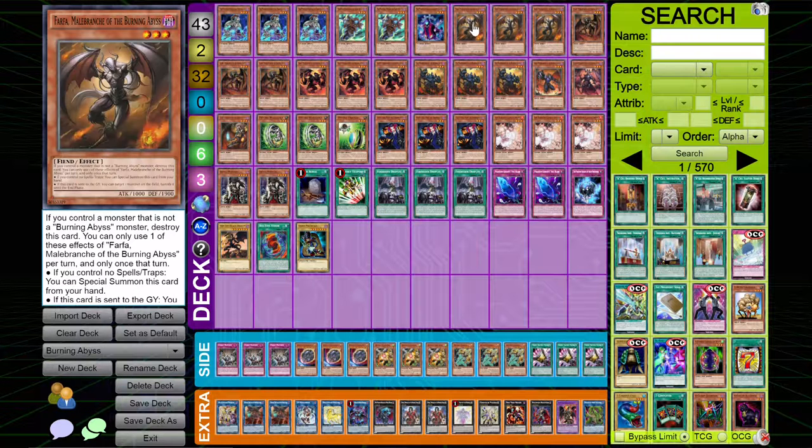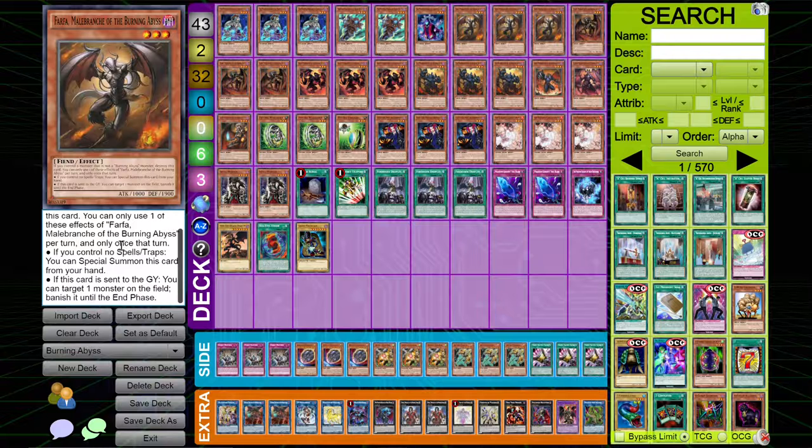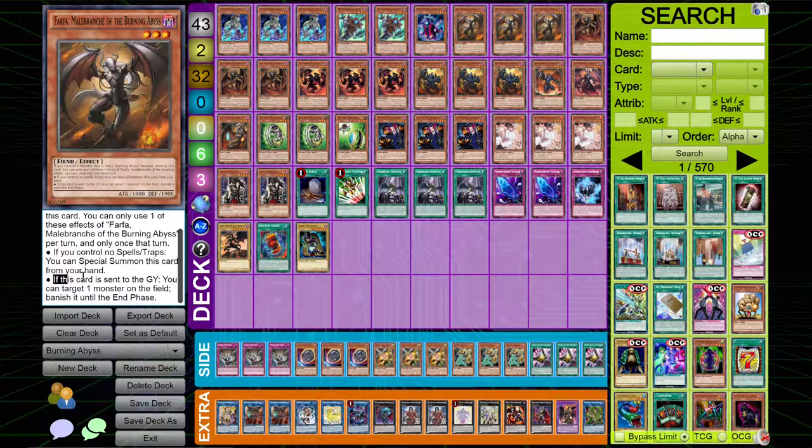I played three copies of Farfa. If this card's sent to the graveyard, target one card on the field and banish it till the end phase — that's pretty good, and it's an easy way of getting around cards. Really, the Burning Abyss cards vary. You could build the deck completely out of the crap Burning Abyss cards, because they all have the effect where if you have no spells or traps, you can special summon this card from your hand. They all have that effect, so you could literally build Burning Abyss out of the crap cards and it would still be fine.